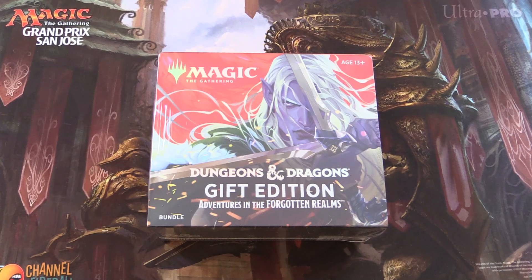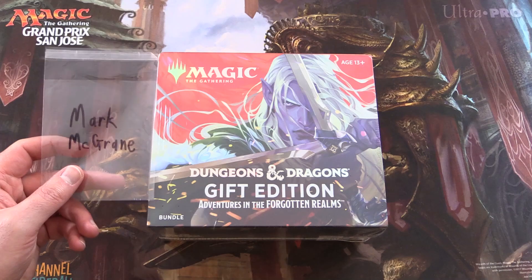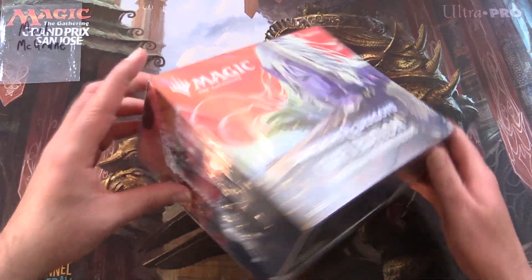Today on MTG Unpacked, we're getting stuck into a Dungeons and Dragons gift edition bundle for a patron. Today's patron is Mark McGrain. Thank you for being a patron, sir.